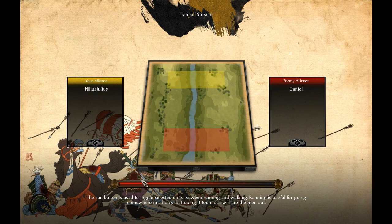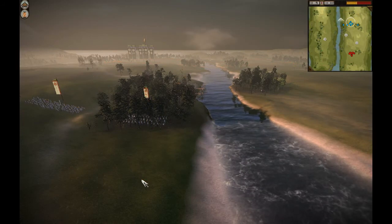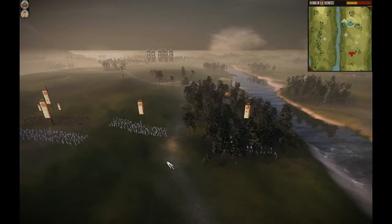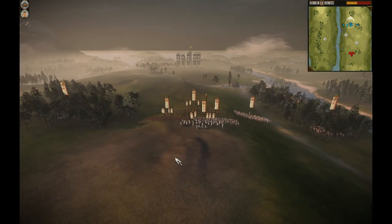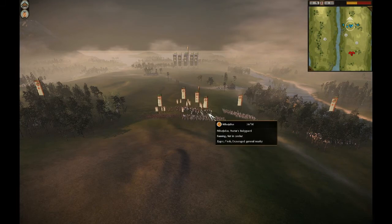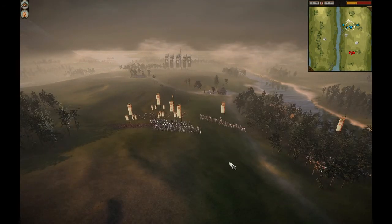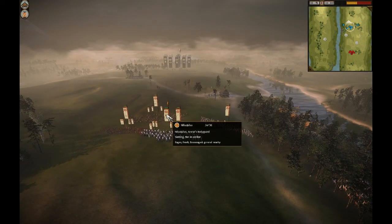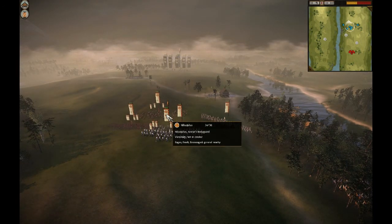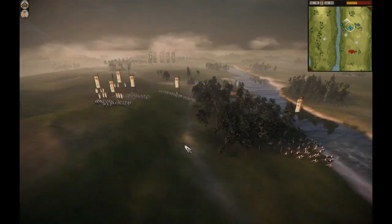My opponent is Daniel or Danielle. The battle is starting and it's not going to be a very long battle. As you can see I don't have a lot of troops around here, since it is being played on small funds. My general costs 1450 Koku out of my 5000, so I couldn't afford a lot of troops.